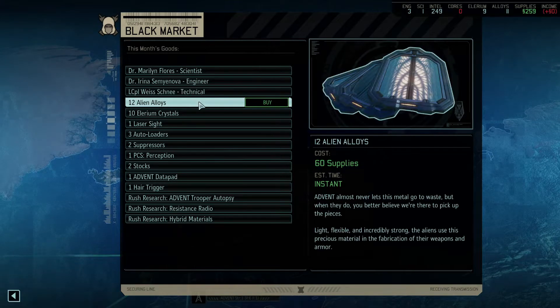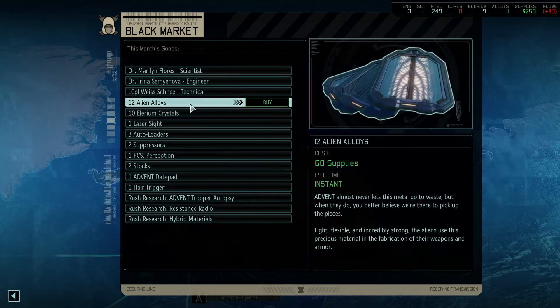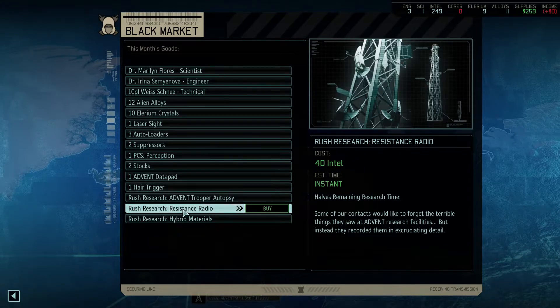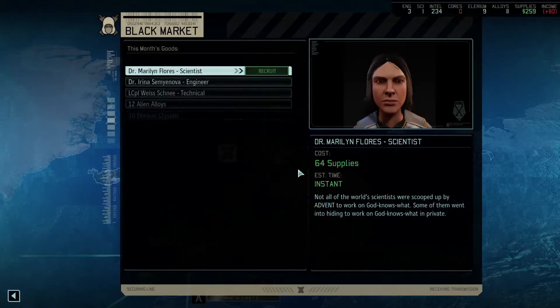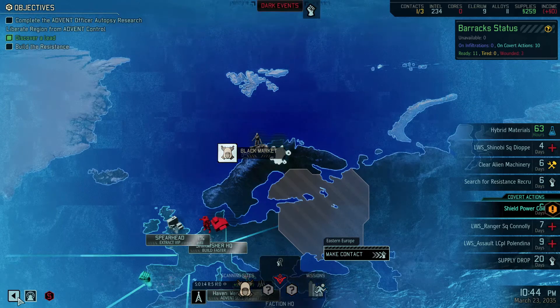There's a near technical and some alloys, but I don't really have need of them at the moment. I do have plenty of intel, so why not — let's speed it up. I'll think about getting the scientist.